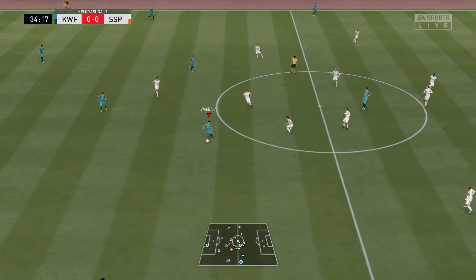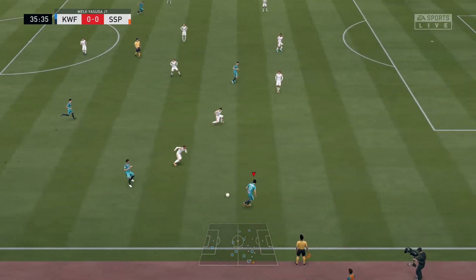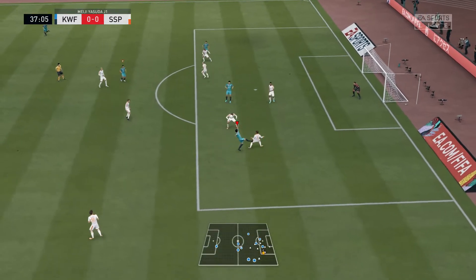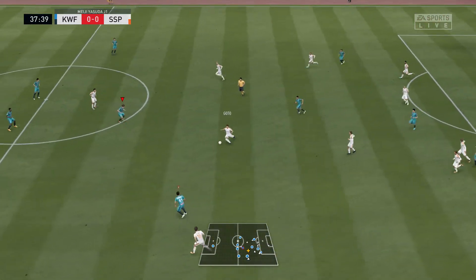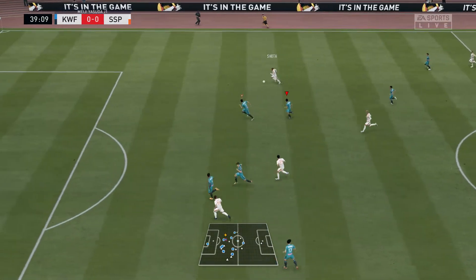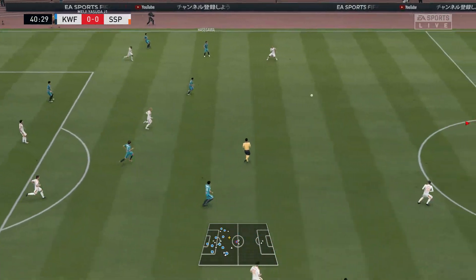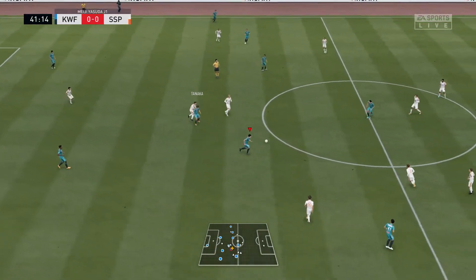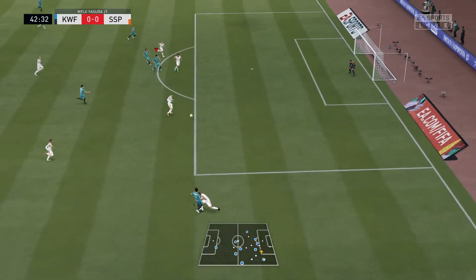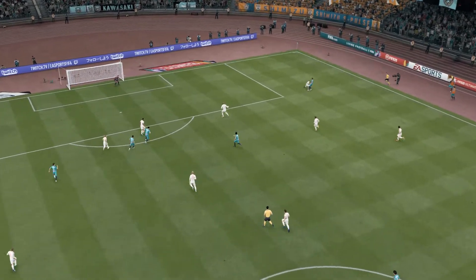Oshima. It's promising — he could pick out a teammate. After the cross, a tremendous block. Tanaka providing width. Can they make the connection here? Well, it was never going to worry the keeper. No wonder he's looking a little bit sheepishly at his teammates — a head-in-hands sort of moment.